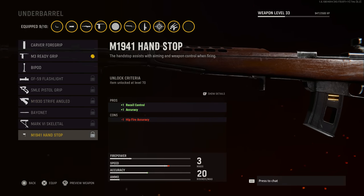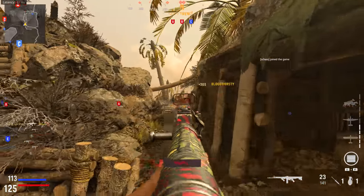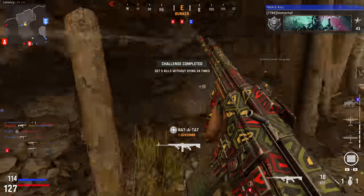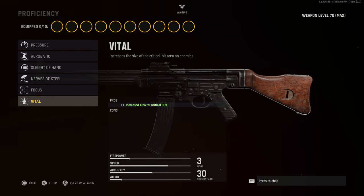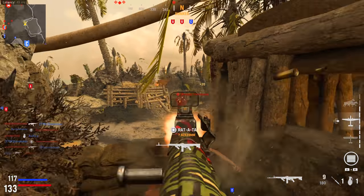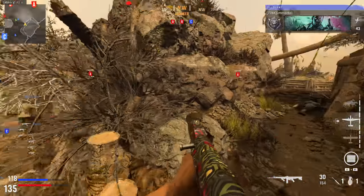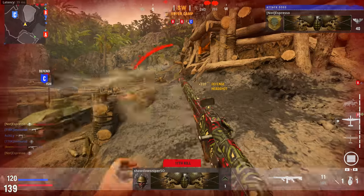You'll often be met with cons like sprint-to-fire time decreases, hip fire accuracy decreases, and ADS speed slowdown, but it may well be worth it. The next category you may be overlooking is damage multipliers — specifically how they can be increased. With Vanguard, there are attachments that increase multipliers dealt per shot. Most relevant right now is the proficiency Vital, which increases the size of your critical hit area, extending that 1.5x headshot multiplier down to center mass and chest locations. It has absolutely zero downside.